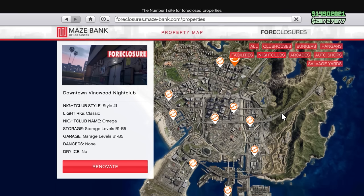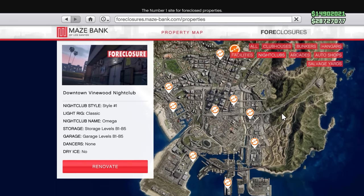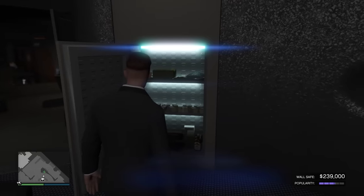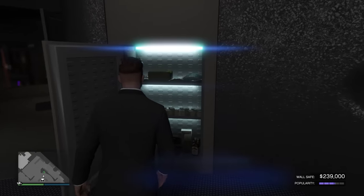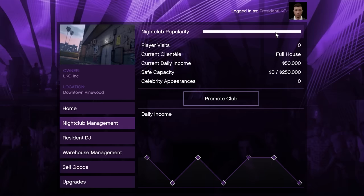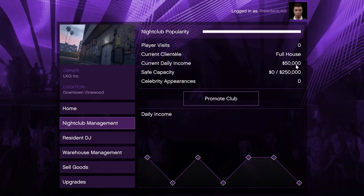You can purchase one off the Maze Bank foreclosures website for anywhere between 1 to 1.7 million dollars, but I do suggest buying one in the city as it will make making money a lot easier. There are two ways to make money with the nightclub. The first is through the nightclub wall safe. Depending on how much popularity your nightclub has, there will be a set amount of money deposited into the safe every in-game day or 48 minutes. The max you can earn is $50,000 per in-game day, and it slowly goes down from there the less popularity you have.